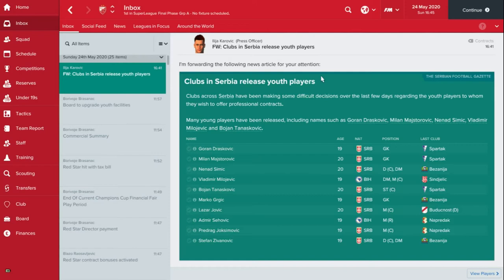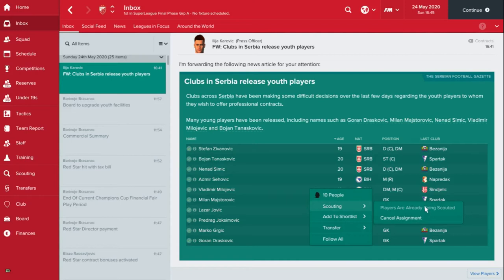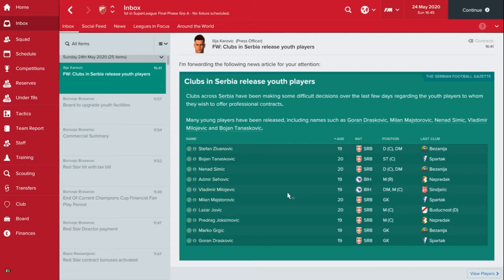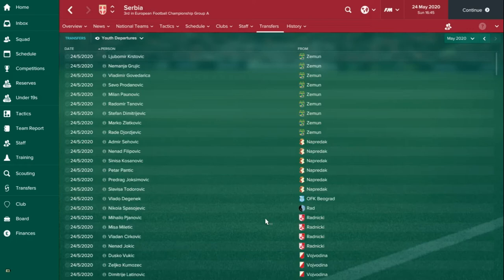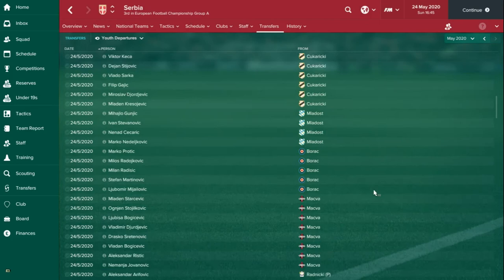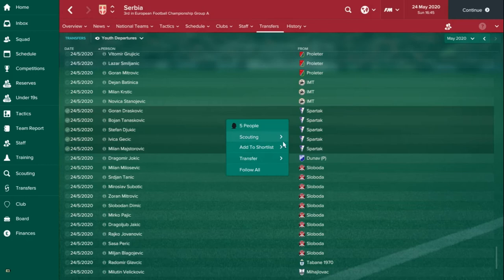All we're going to do is click on the tick, press Control-A to select everyone, and scout all players. These are the top players that have left, so they should be the best. You wouldn't necessarily have to go into view players — maybe if you know a team that produce decent youth players and have been releasing a lot, you want to scout them out. I know Rad makes some good players so I'll scout this guy. We know Borak have good players too — if you press Shift and then click, it just selects players in between, so we'll scout these five from Borak and the Spartak players as well.